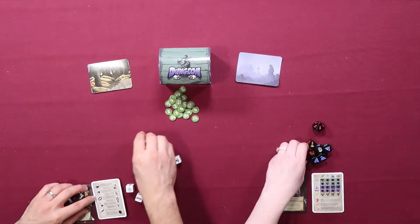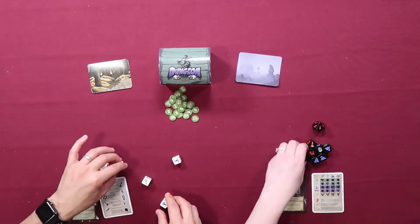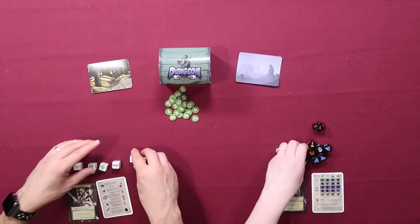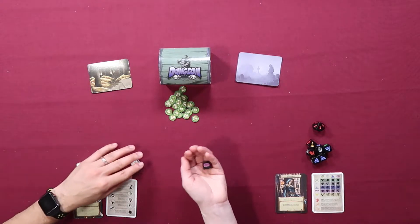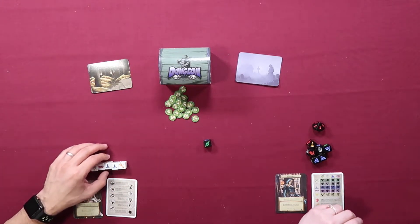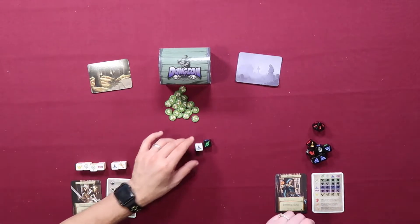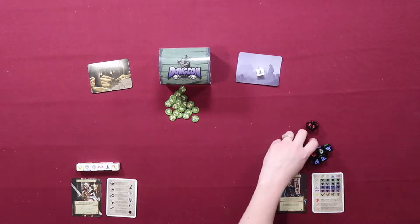I have a champion, a cleric, a cleric, a thief, two mages, and a scroll. We are on level one, so I'm gonna roll one die for you — it's a goblin. The mage will defeat that goblin. All right, level two!